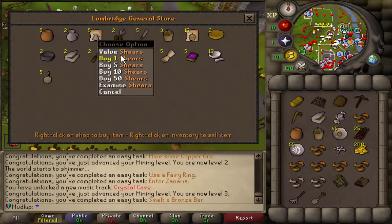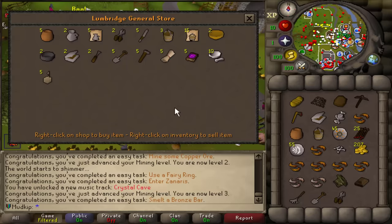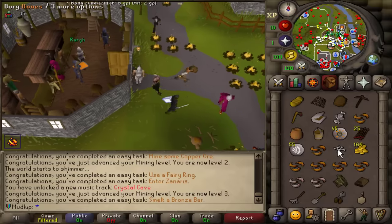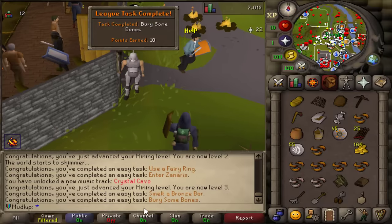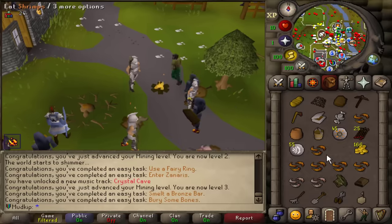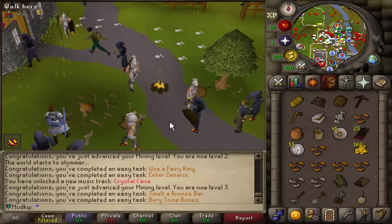The general store — I'm going to buy shears and a box trap. Did I pick up these bones when I died? I'm going to bury the bones, and there's a task: Bury some bones. I just checked the clips — I got those bones by randomly clicking on a tile and there happened to be bones there.